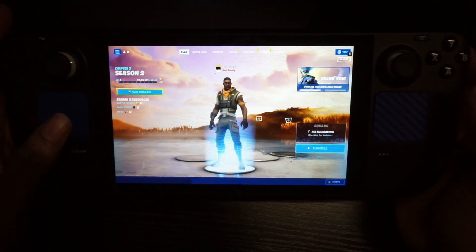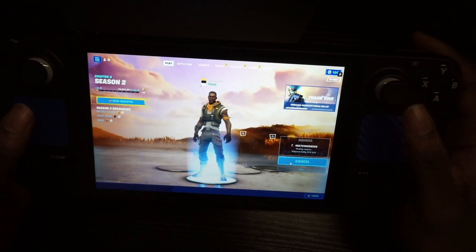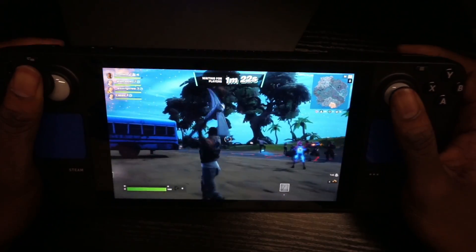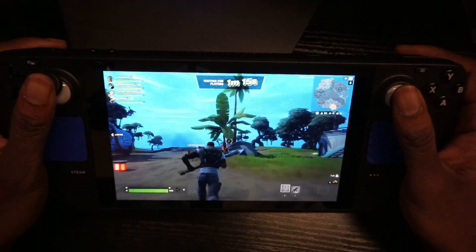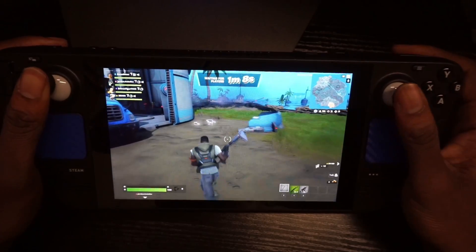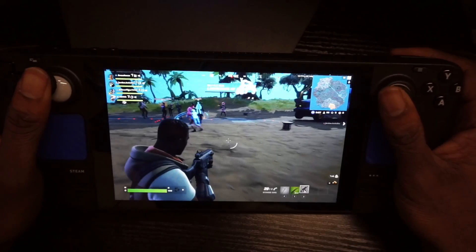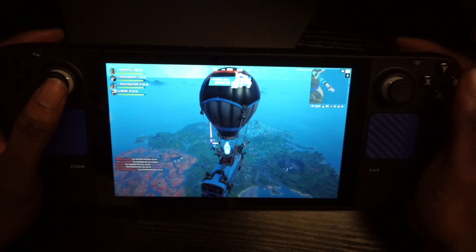Everything is pretty much turned up to max. Hit Play and you should be able to get into a good Fortnite session. I'll also show you how to configure the controller. As you can see, everything runs really smooth and well — maxed-out PC graphical settings with hardly any lag or latency.